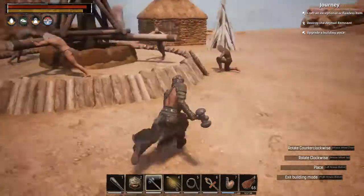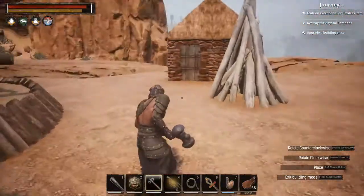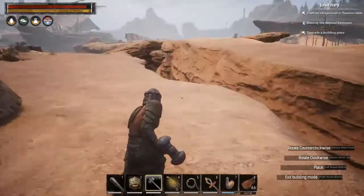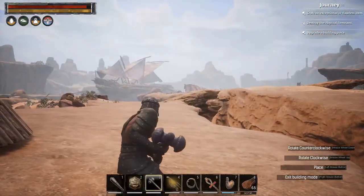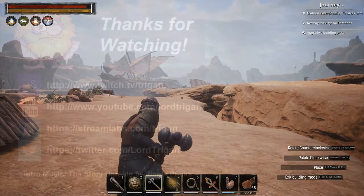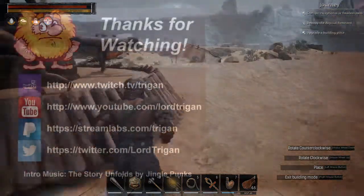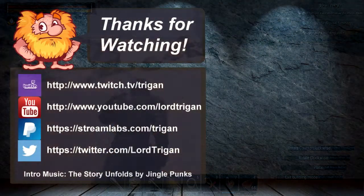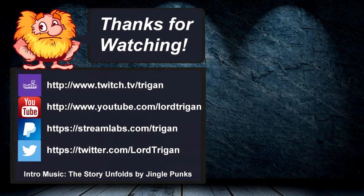So we'll work on getting to the ship in our next episode. Hope you guys have enjoyed this episode — we got our little Thrall Camp set up here. And there's the ship off in the distance. So that'll be it for today. Thanks for joining me. We'll see you in the next video. Don't forget to like and subscribe. See you then. Bye!